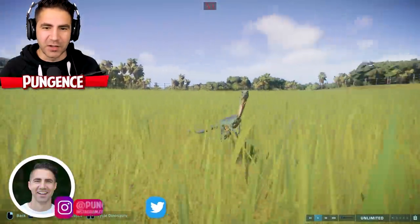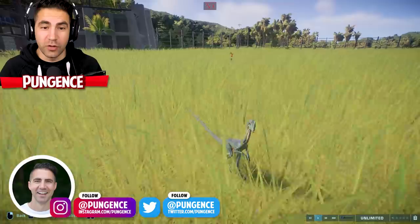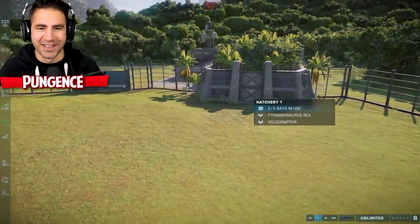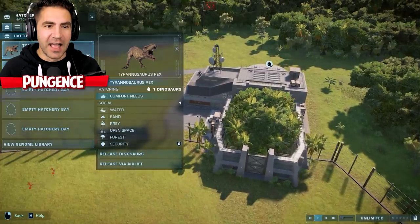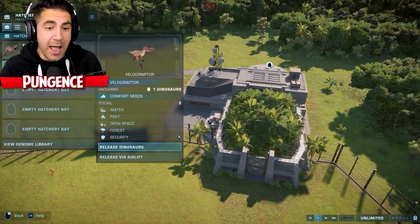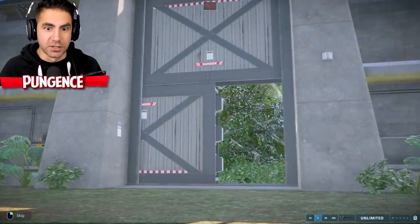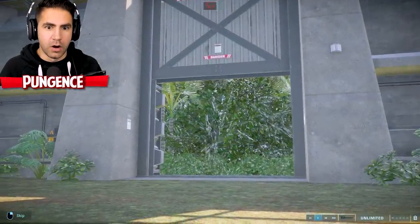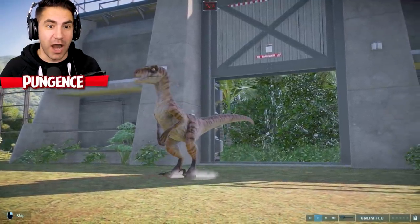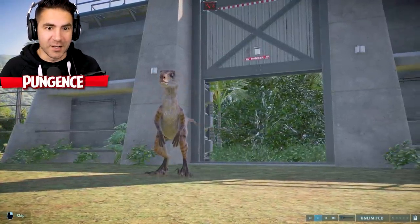I just started out making this little guy, and I thought this would be fun to just see what it looks like if he got eaten by a Velociraptor or something. His health is already low. So let's let a Velociraptor in here and let's just see what happens. Here we go. Velociraptor. Look at those stripes. That guy looks amazing.